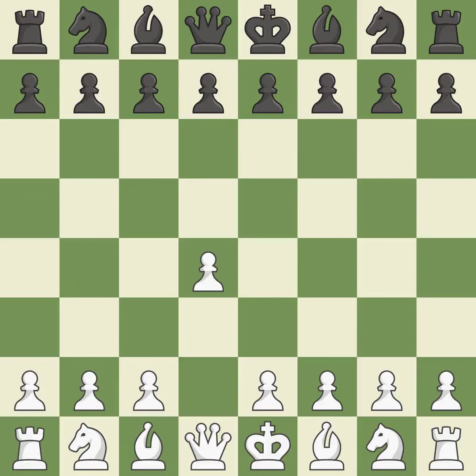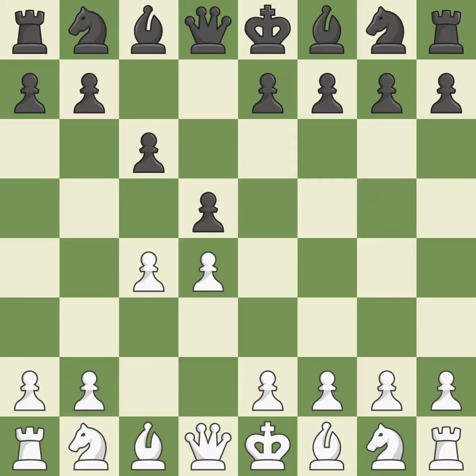Opening with the queen's pawn. The move d5 establishes control over the e4 square, frees up the light-squared bishop, and builds a presence in the center. A wing pawn is available in the queen's gambit to attack the center and divert black's attention away from the e4 square. The d5 pawn is supported by c6 in the Slob defense.